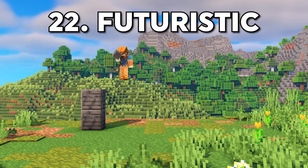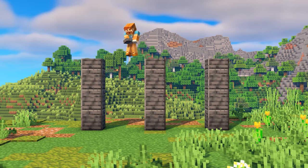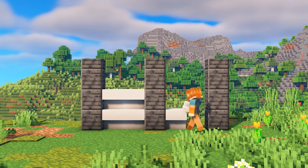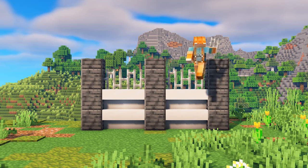I called this next wall design futuristic, but really it's just a take on a modern wall. I used deep slate and smooth quartz, which contrast each other super well as one is black and one is white, so I think they work really well together and create this appealing design.